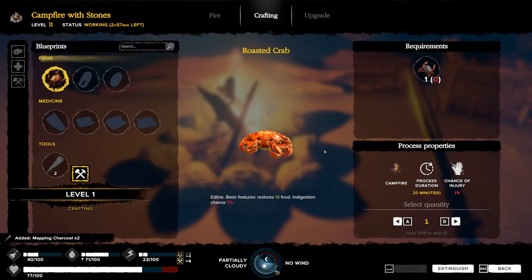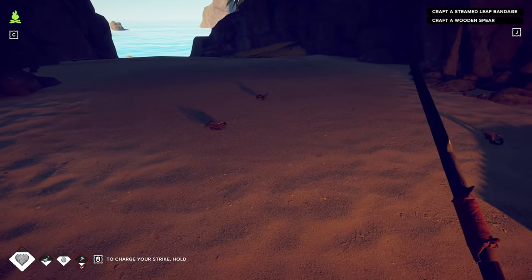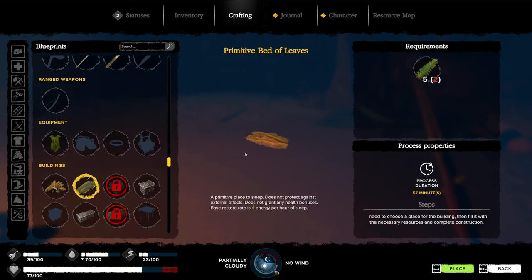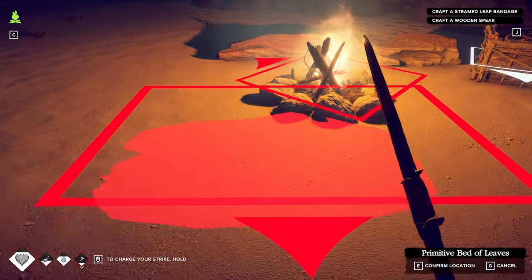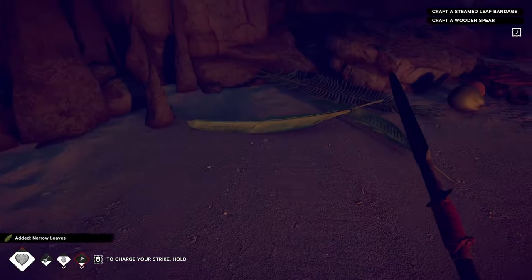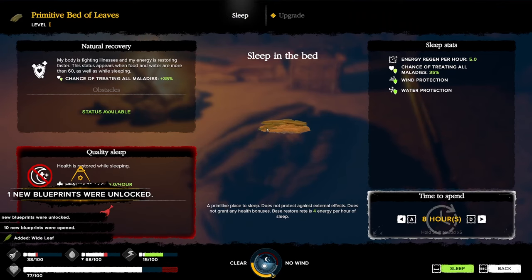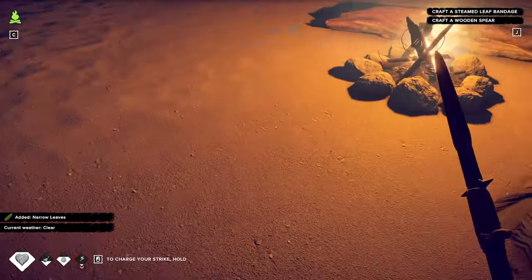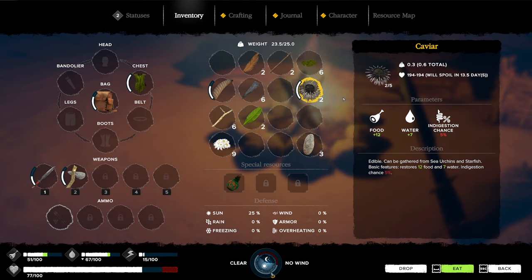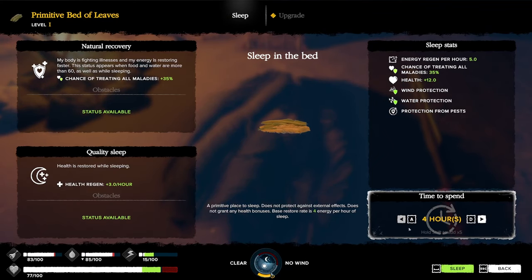Let me grab my tobacco and make three charcoal map tools. I need to go grab some banana leaves. While I'm here, let me quickly craft a primitive bed - I'll put it by the fire. I need one more banana leaf; there are two of them just outside. Now I've got a shelter! We can sleep here and regain energy per hour. My food's pretty low so let me eat before sleeping for about four hours to gain some energy.